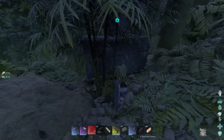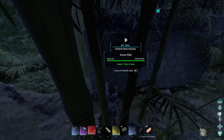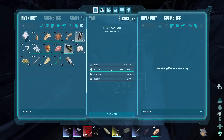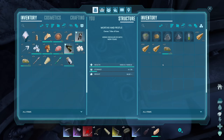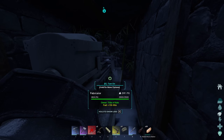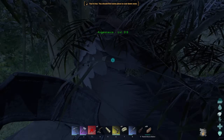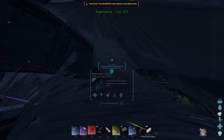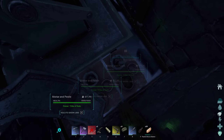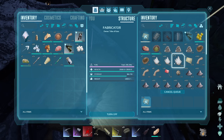Hey everyone, Vitality here. Welcome back to episode 3 of the Solo Arc of Survival Ascended series. We're back at it again in our tiny base. We've actually made a couple of improvements. As you can see, it's no longer a 1x1, it's a 2x1, and we've got a Fabricator instead of a Smithy. We can just use our Argy as a Smithy with the saddle, so no point having both of them in there. We've got a bunch of mortar and pestles down here for storage, so we're in a pretty good position.